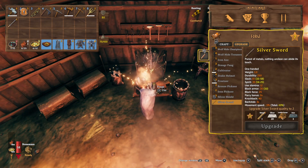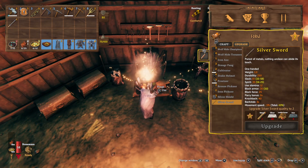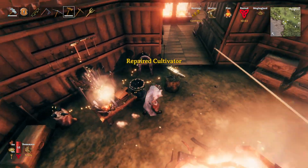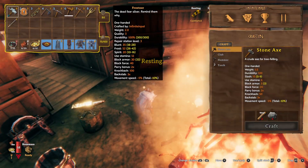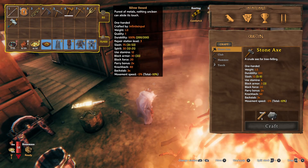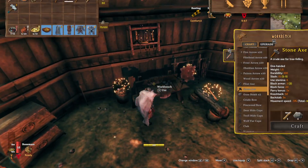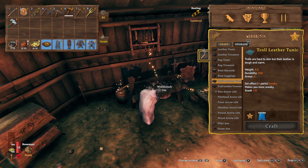Frostner is one of the upgrades I want to focus on doing. We do have our silver sword as well which we might upgrade, although that does need iron, leather scraps, silver, and wood — pretty much I have to build a whole new version of it in order to upgrade it. Our wolfhide stuff is all max upgrades so we don't have to worry about that. Frostner's damage is a lot higher because it's upgraded, but the silver sword isn't that far off and it does have the additional spirit damage.